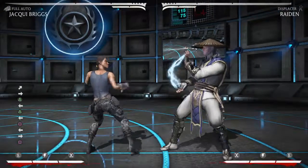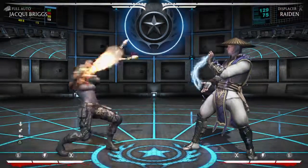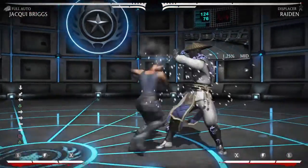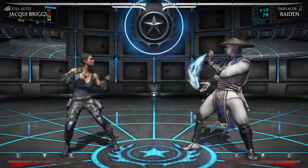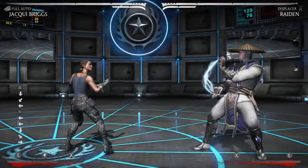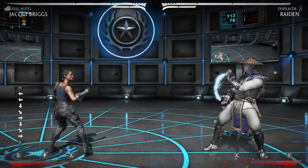So it's really interesting in the pressure game. However, they can learn to neutral duck the up rocket since it's a high. But in that case, you can still mix them up by just going for the 4-1-2, or I like to go for the low rocket, because if they try to poke you they will be launched.